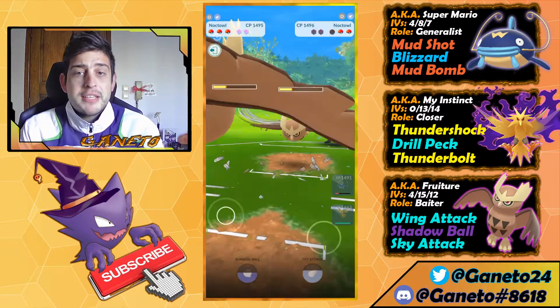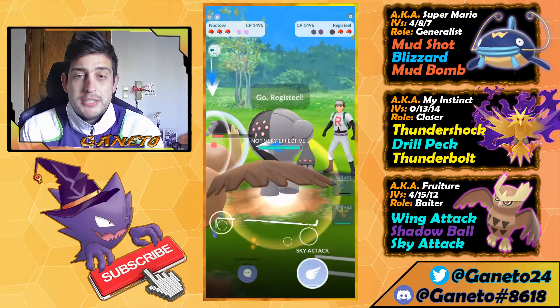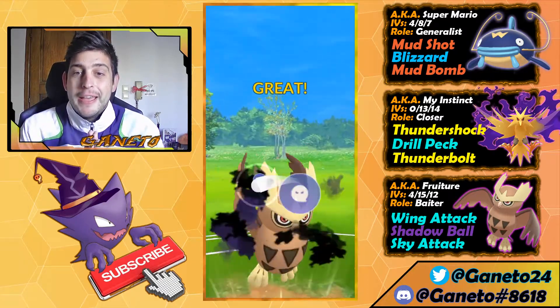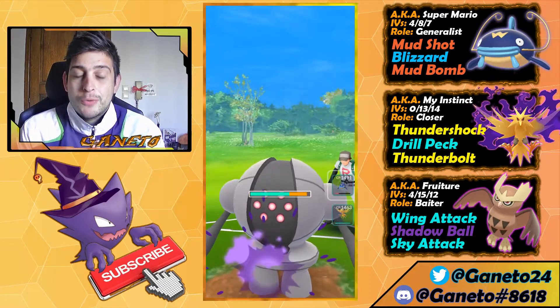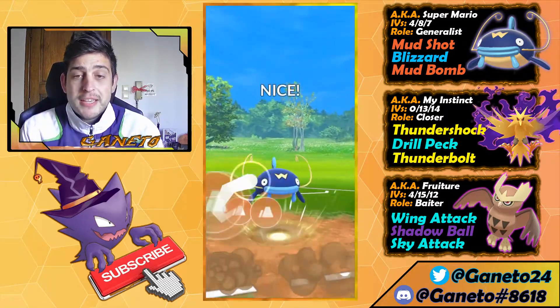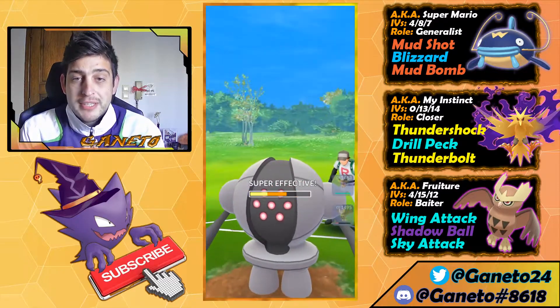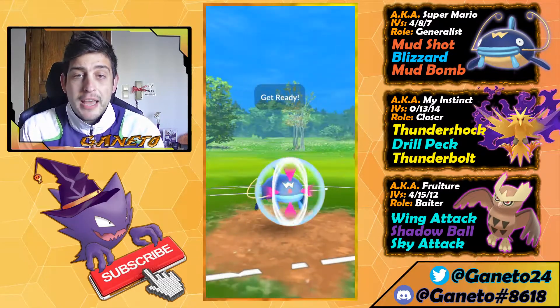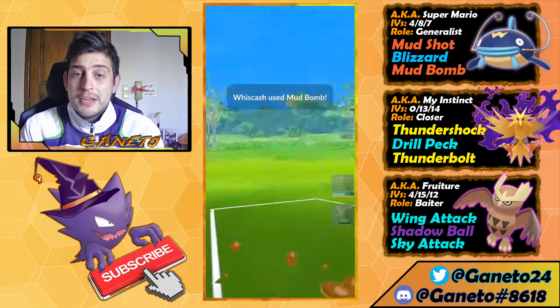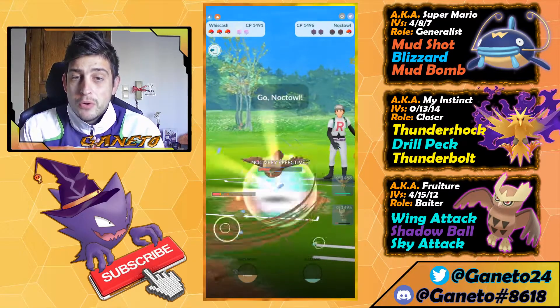Here we're gonna force the second shield — wow! Now we can just let the Noctowl go. Here comes the move, they're just over-farming, and then we swap out. Noctowl did its job in the most successful way, because right here now we can come in with the Whiscash and go for some Mud Bombs to finish off that Registeel, and they still cannot do enough against my Whiscash with their Noctowl.